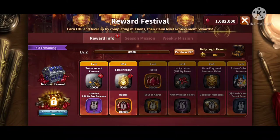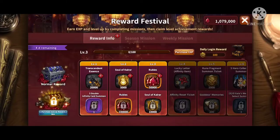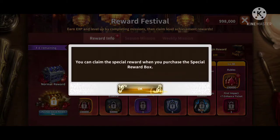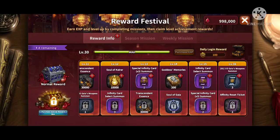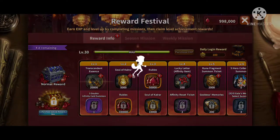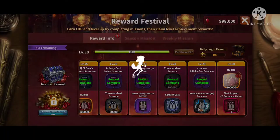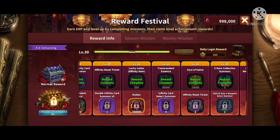In the Reward Festival, use 3,000 gems for each level to level it up all the way to 30. You do make back your gems through this process — you get 200,000 gems in total at level 30. So you do recoup what you spend on the level-ups. Collect all of these after you've purchased all the free levels.